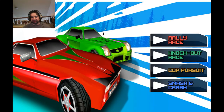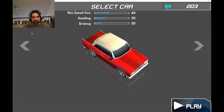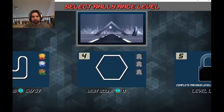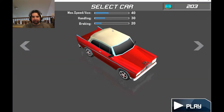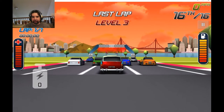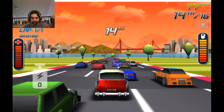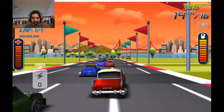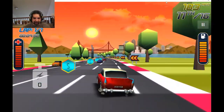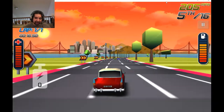We're going to take a look at Race Race Racer — that's on Steam for 99 cents. You've got some nice music playing. Game modes include Rally Race, Knockout Race, Cop Pursuit, and Smash and Crash. It looks pretty good. It does support controller but you have to use the left joystick and press up to accelerate, which I'm not a fan of. It also looks a lot like Forza Horizon on 360, PS4 — same kind of look — but this is 99 cents, so it does a good job.